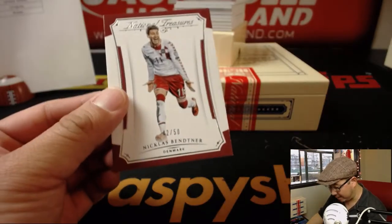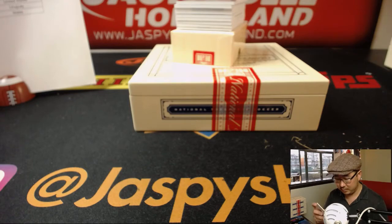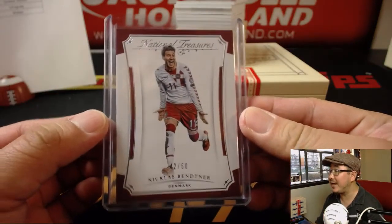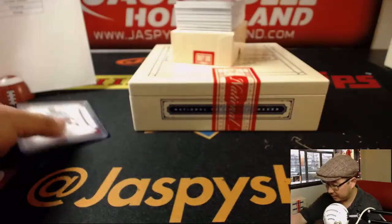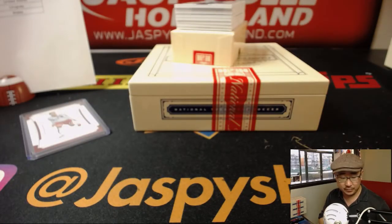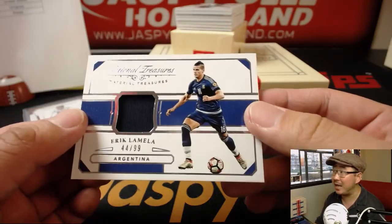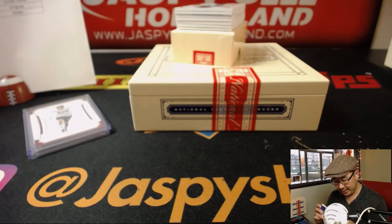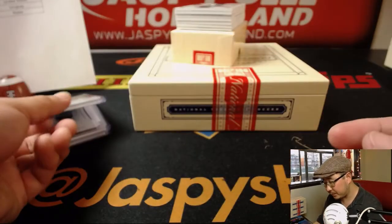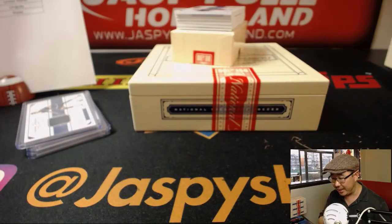For Denmark, 42 out of 50: Nicklas Bendtner — that will go to Corey Kaye. Out of 50: Thomas Müller — 14 out of 50 for Jeff and the Germans. For Argentina, 44 out of 99: Erik Lamela — Argentinians are going to have to do some work. Jeff with Argentina. Out of 35: Kimmich again — you've got a bit of that Adidas stripe in there, that's cool. Jeff with the Germans.